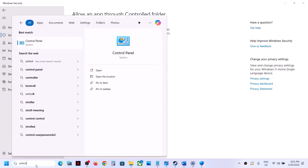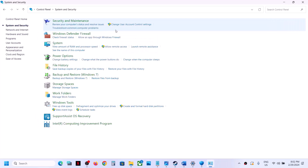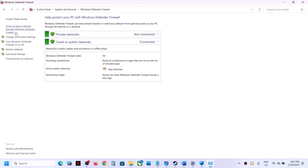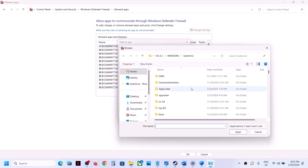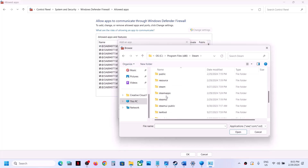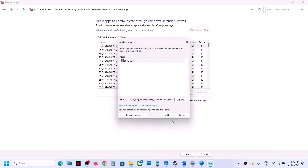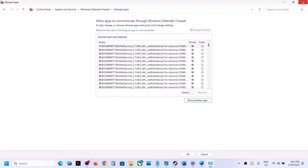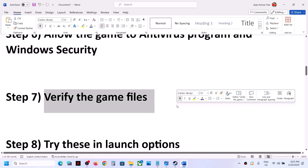Now type Control Panel in the Windows search box and click on Control Panel. Go to System and Security, then Windows Defender Firewall, and click 'Allow an app or feature through Windows Defender Firewall.' Click Change Settings, then Allow Another App, click Browse, go to the game installation folder, open the game folder, select the game .exe file, click Open, then Add. Once the game is added, launch the game and check.